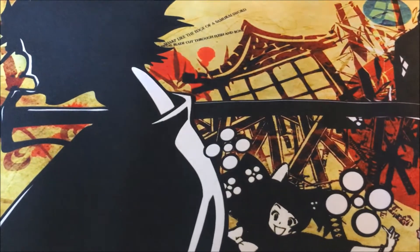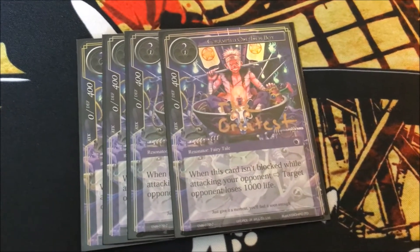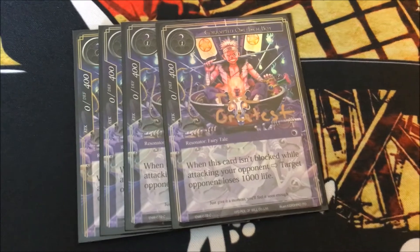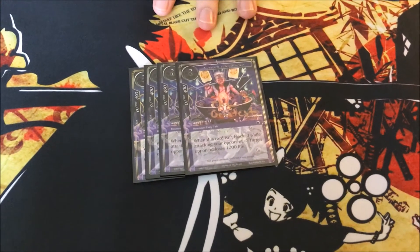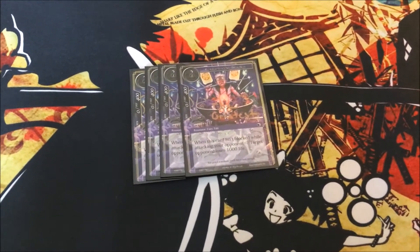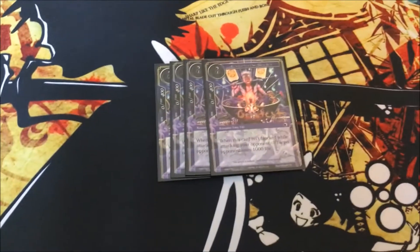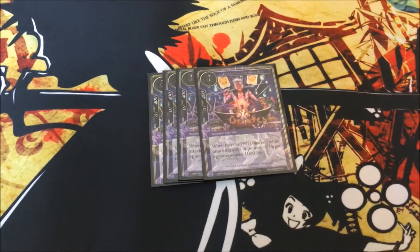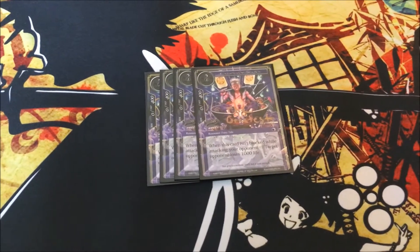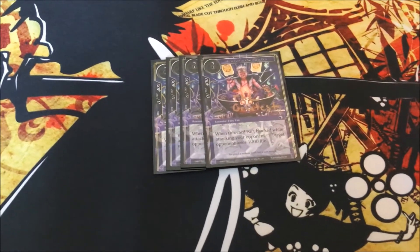On to the mainboard — first we have the star of the show: 4 copies of Corrupted 1-Inch Boy, all of which are signed by Alex Blandin. I told him to sign right in the middle there. Corrupted 1-Inch Boy: whenever it attacks and is not blocked, your opponent loses 1,000 life. This also gets around Yggdrasil, Malefic Tree, because they don't take damage — they lose life — so they won't mill cards and it will actually affect their life total. Turns out it also won me a couple of games in other matchups.